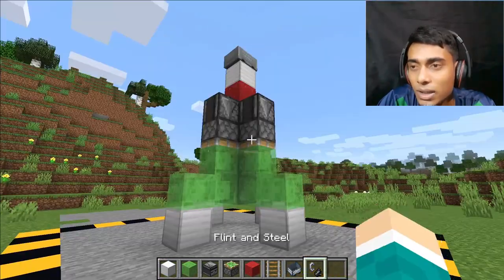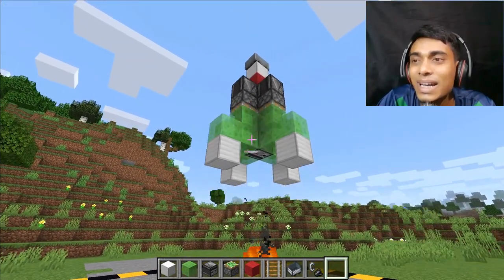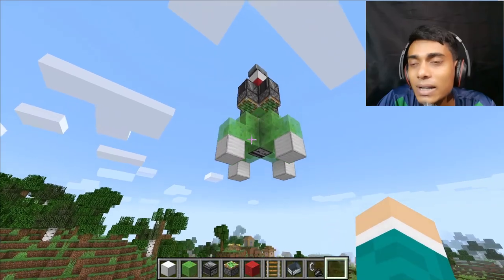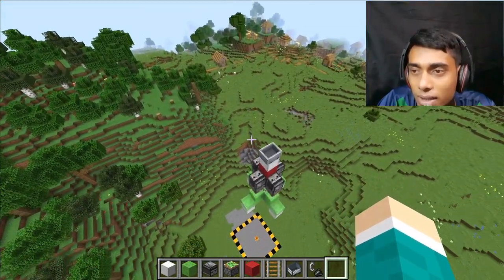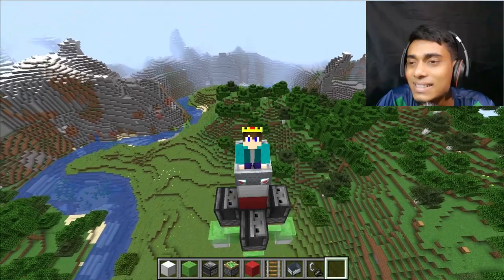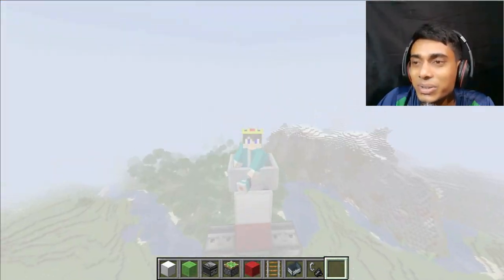Now place a fire charge and look at this — we are ready to go to the moon! Let's go! You can sit here — okay, I will try. I can! I can! Now look at this — this is really awesome! Wow, this is a really good view!